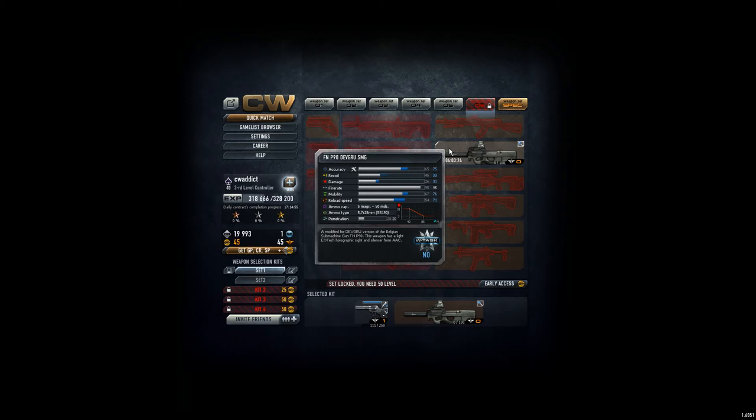Let's check the statistics. QOC is 65, not that good. Recoil is low, that's good — 45. Damage is super low, 26. So I'm quite curious why this weapon is in weapon set number 6.